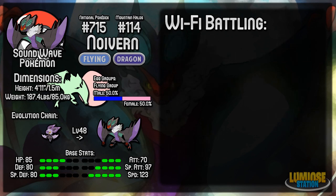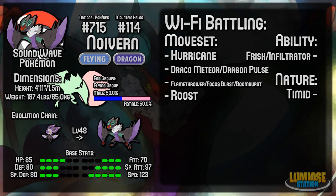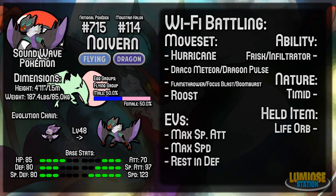Moving on to the next set — this is a Life Orb setup rather than Choice Specs. You'll be able to switch between moves freely, but you'll lose some HP at the end of each turn from the Life Orb. The moveset is Hurricane, Draco Meteor or Dragon Pulse, Flamethrower, Focus Blast or Boom Burst, and Roost. Ability is again Frisk or Infiltrator, Nature is Timid, Held Item is a Life Orb, and EVs are maximum Special Attack, maximum Speed, and the rest in Defense or HP.